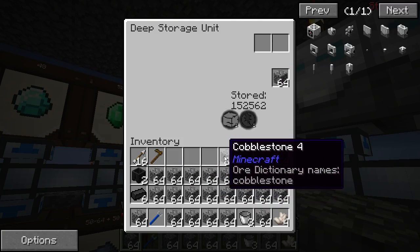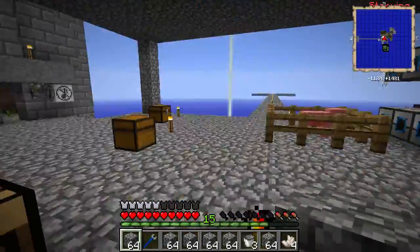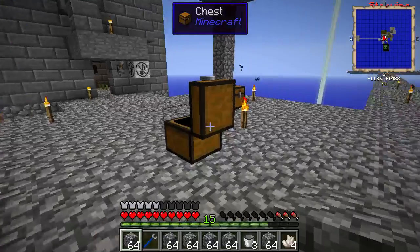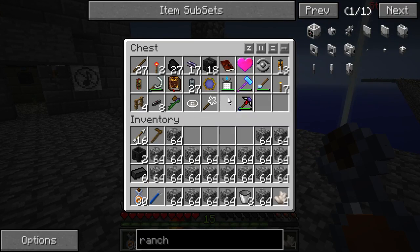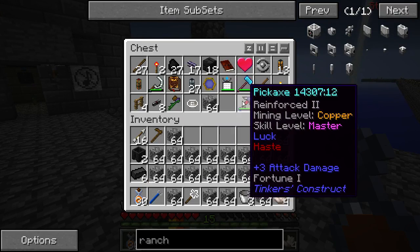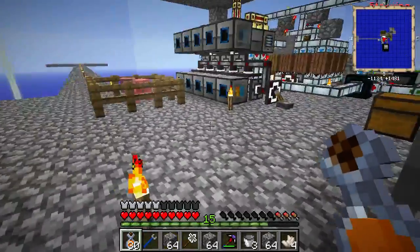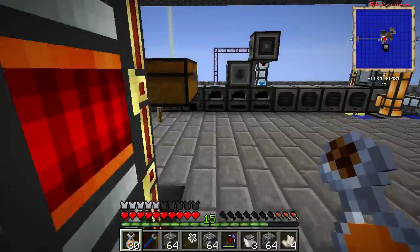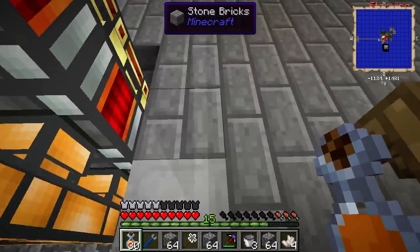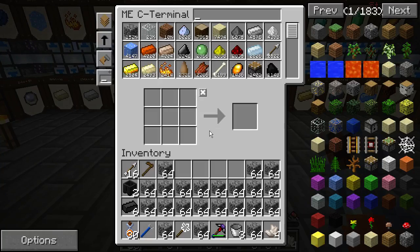That's probably more cobble than we need. Let's bring some stuff - 30 juice and some builder's wand, pickaxe. We need a tesseract because of that, maybe two tesseracts even. We can make everything we need before we go there, actually. So we need a chunk loader.